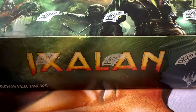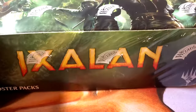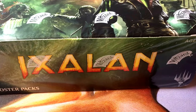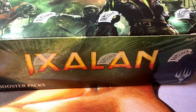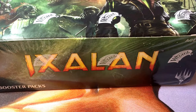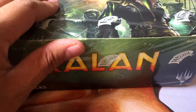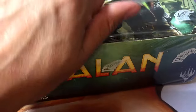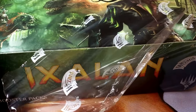Alright everyone, Zankar back again with box number three. Box number two was okay — it did have four mythics, but they were at the very lower end of the spectrum. So let's see if we could get some higher-end mythics, another Hostage Taker, more Ithlomach, and more cool cards. Let's see it.